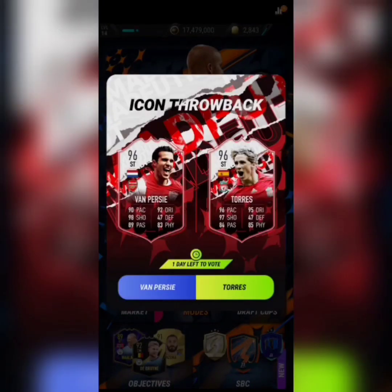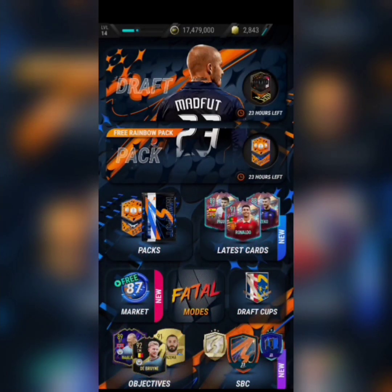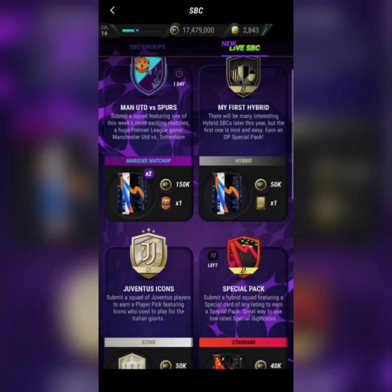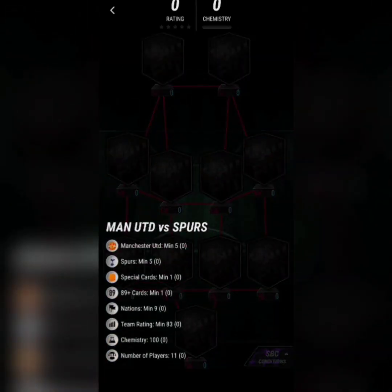The main thing we have is Icon Throwbacks are back, and it's going to be the first SBC in Manford 23. I feel like you should probably vote for Van Persie, because in my eyes he's more of an icon than Fernando Torres. But the community is voting for Torres because he's Spanish and Liverpool, so really good links. As you can see, the whole Manford community agrees Torres is better, and that SBC should be out real soon.